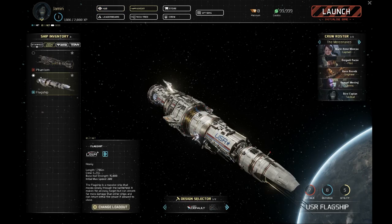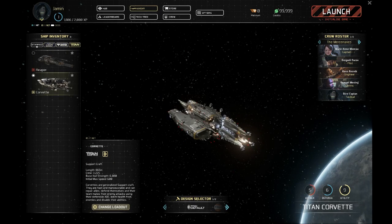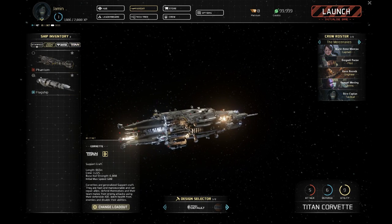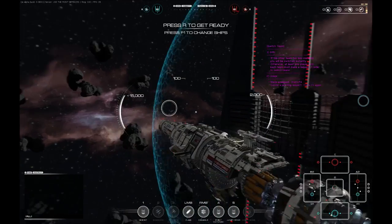First things first, you're going to want to choose a ship. Until you've earned some credits and unlocked more ships, you'll have three to choose from: the Flagship, the Hunter, and the Corvette. We'll be talking more about each of these ships in separate videos, but for now choose a ship, choose a server, and jump into battle.